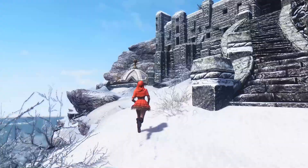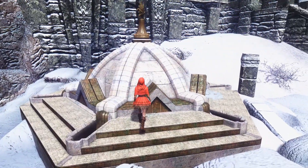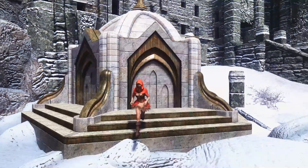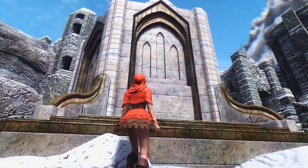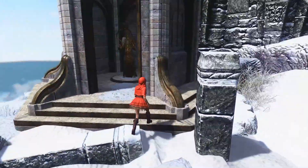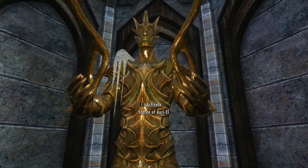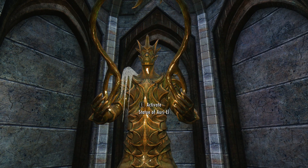Do you see it? It's over there, on the left. By activating the shrine we go up. And now maybe it is time we can see what happens when we get to the statue inside. Now let's activate the statue.